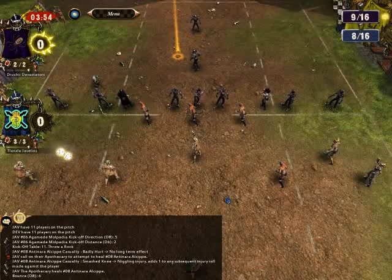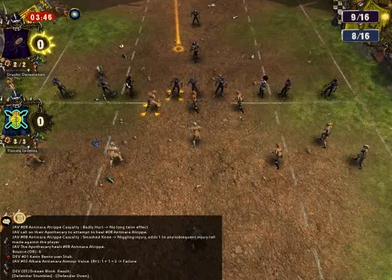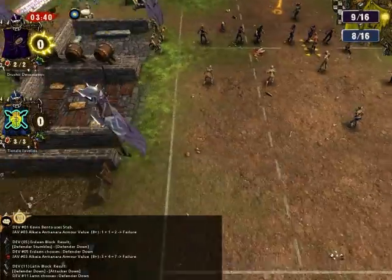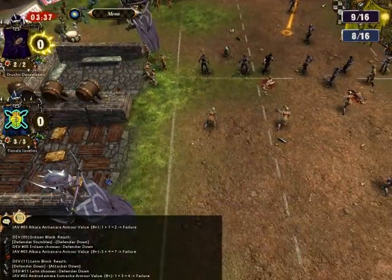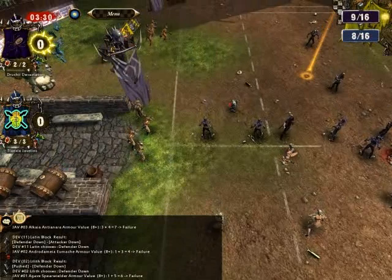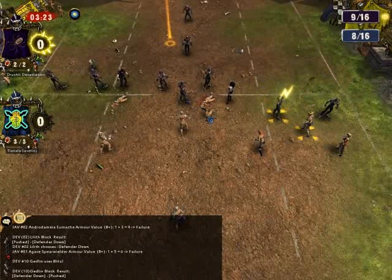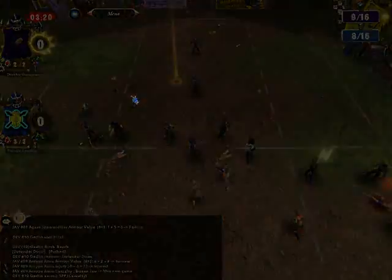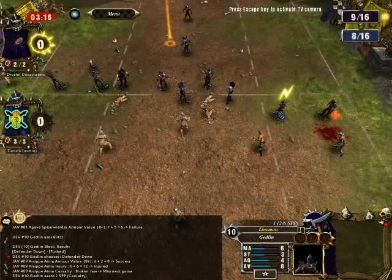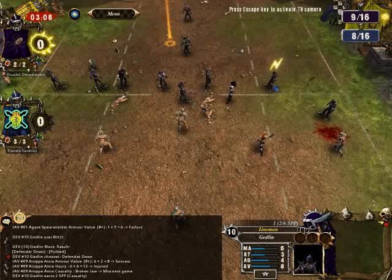Usually I don't get to see the action from this point of view. I did get a bit lucky here since the spectators threw a rock at the other team and hurt them, but the apothecary did his job and she came back. So after the first touchdown she'll be back. However, I was able to do a good job against the front line, and here you can see the first injury caused by my team — Gadlin gets two star player points for causing the injury.